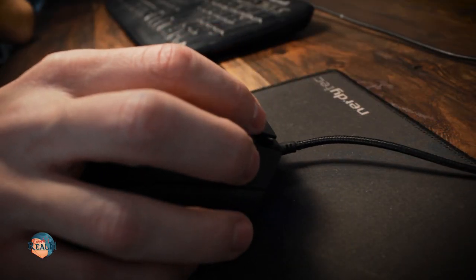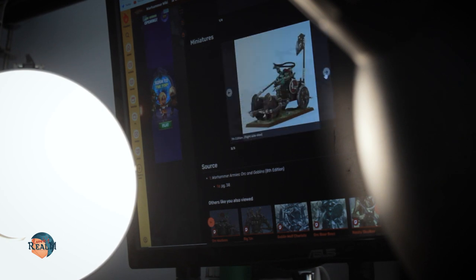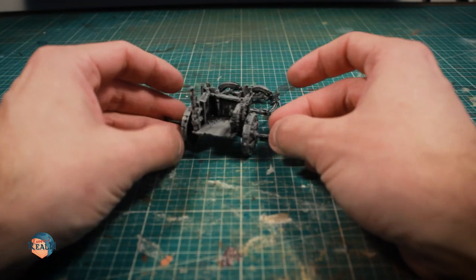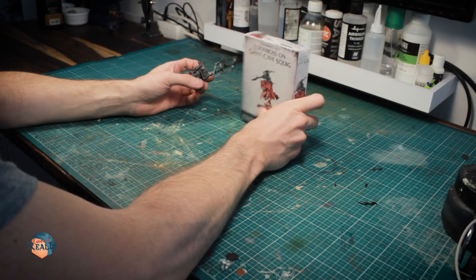The basic idea for this build is to take the Squick model and put a chariot at the back of it. Thanks to my Warhammer Fantasy days, I remembered the Boar Chariot, a model almost as great as the Loom Boss riding a Squick. Luckily I recently acquired one via eBay, so I just needed to combine both models somehow, which of course needed a bit of modification.